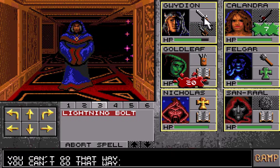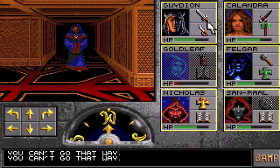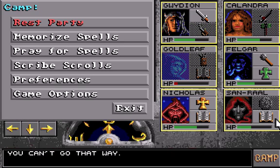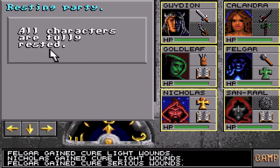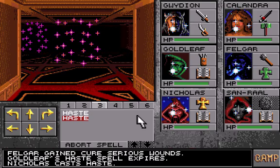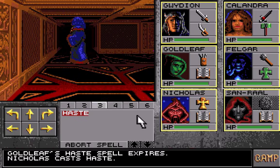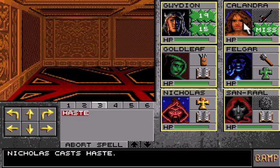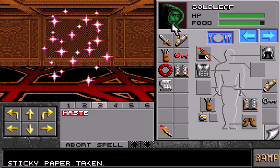Ugly looking. Good thing I avoided that. Let's rest — hang on, my mouse is all screwed up here. Okay, rest party — go and rest our heroes. Haste. Thank God mages are easy to kill. Anyways, you want to go here? Take the sticky paper — do not put it in your hands, just put it in your inventory.